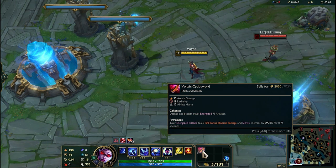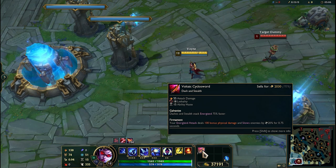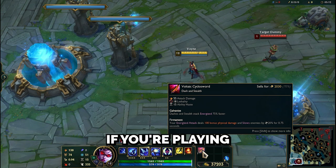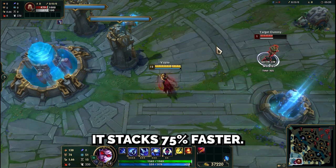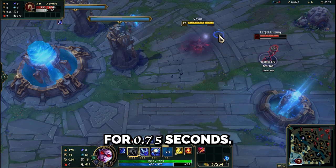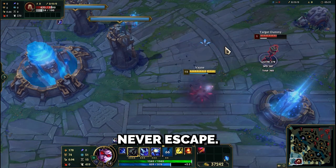Voltaic Cyclosword provides attack damage, lethality, and ability haste. Its passive grants energized charges when moving. If you're playing with champions that dash or go stealth, it stacks 75% faster. Plus, the energized hit will slow the enemy by 99% for 0.75 seconds. With a champion like Vayne, the enemy will never escape.